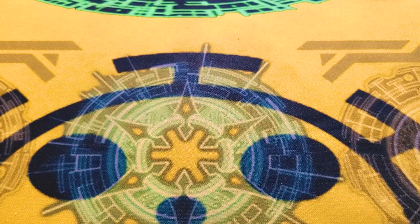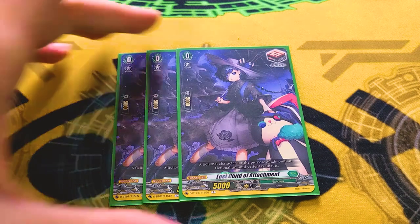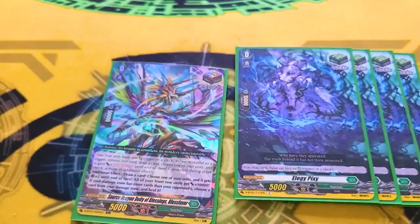Onto the triggers: this is going to be a three-draw deck, because you're not really at fear of decking out, but you want to see orders, which is why you want to draw cards. Lost Child of Attachment is a really funny name for a card. You don't have a fear of decking out — you just want to see your orders, and you don't really need to run more than this, because once something is in the Drop Zone, you can basically use it as your hand since you can call things from drop or bind orders from drop. One over trigger and four heals, because it's Vanguard and over triggers and heal triggers exist.